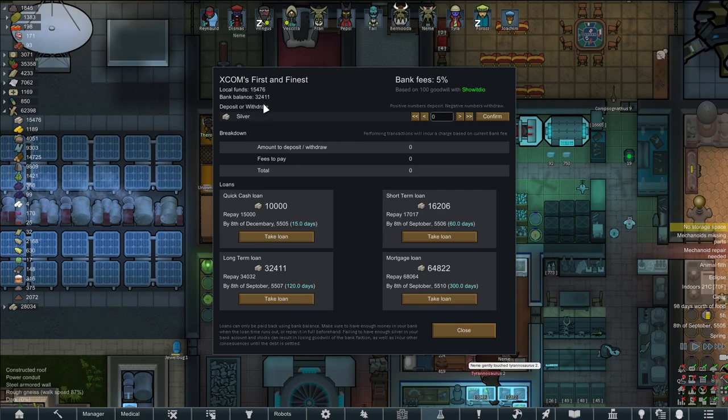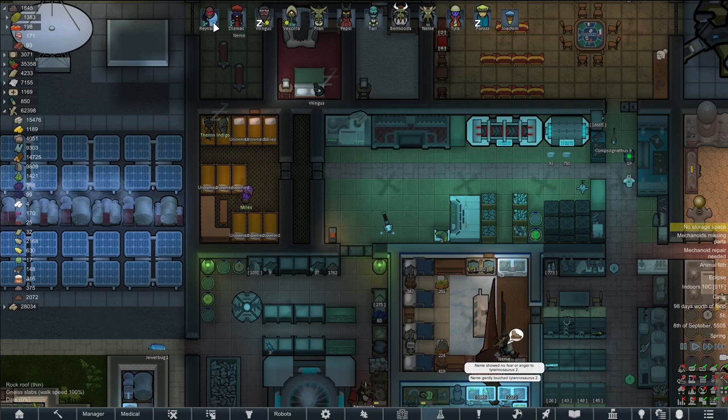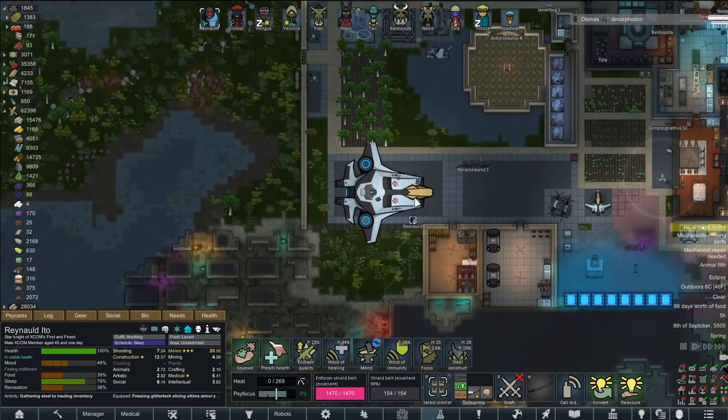Local funds: 15,000. Bank balance: 32,000. We could take out a mortgage loan — 300 days to pay it off — but we don't need that, and we don't need to deposit anything either. We've got 32,000 bucks, which is more than enough to buy a single alpha chip.